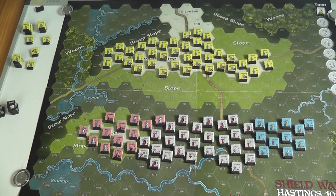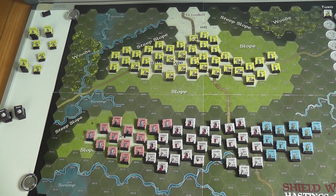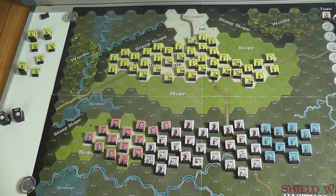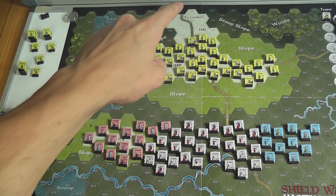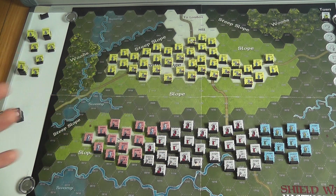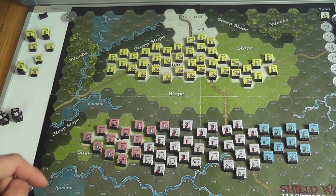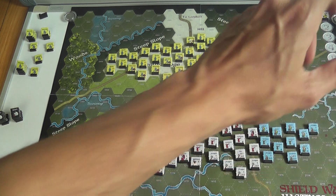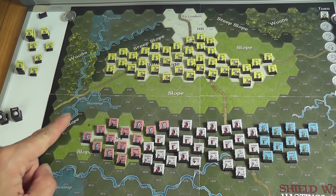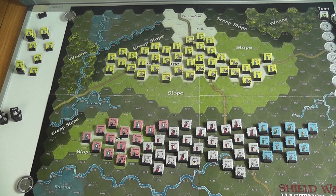Here we have the board. It is made of two separate sections that you need to place adjacent to one another. It represents Senlac Hill and the surrounding area. Important features of the terrain are hill hexes represented by whitish hexes, steep slopes, regular slopes, and clear terrain. Woods and swamp hexes are impassable, and streams give a movement penalty to units that move across them.